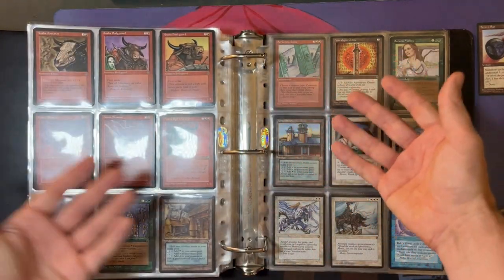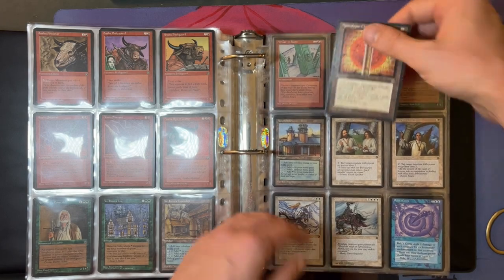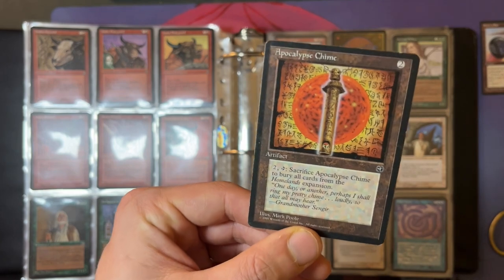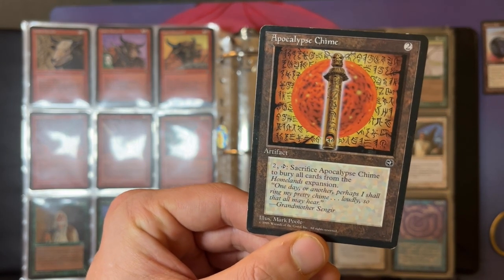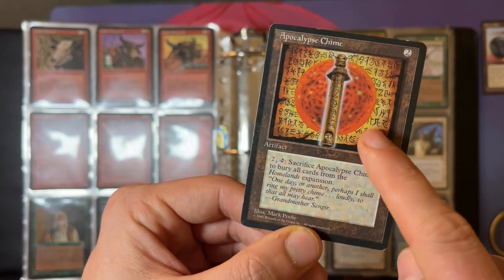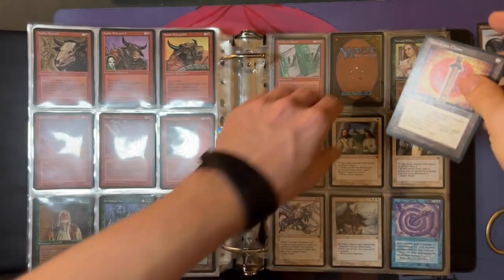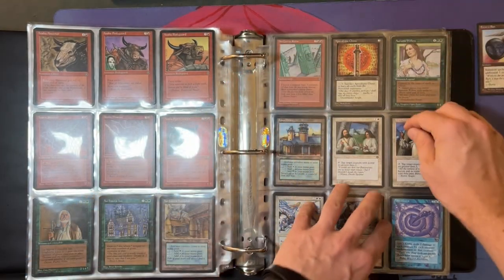Another thing Homelands had was one of the last sets with cards that could actually wipe out the expansion. Here we see the Apocalypse Chime — tap the chime to bury all cards from the Homelands expansion. You also have that in Arabian Nights — City in a Bottle is the most famous one — and the Golgothian Silex, which is in Antiquities.